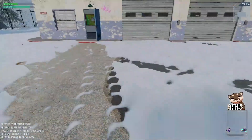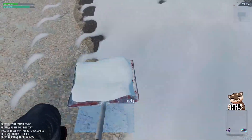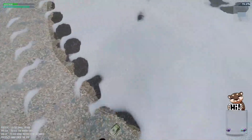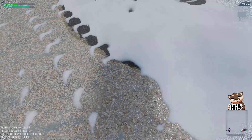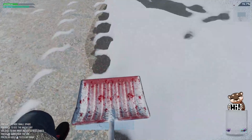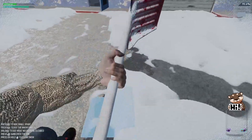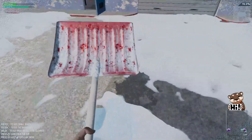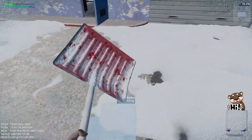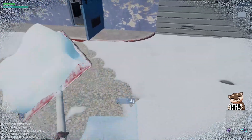We discover money on the ground — 500 units — while shoveling. We pick it up and jokingly claim it from the chat. We kid about raising subscription prices to 500 dollars instead of five, thanking everyone for their subs.